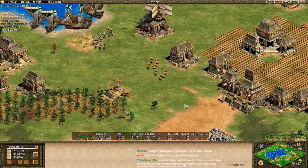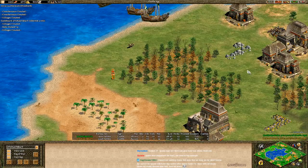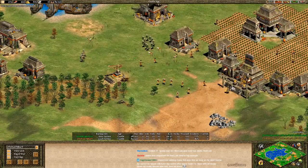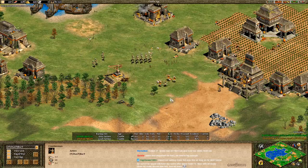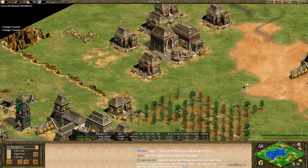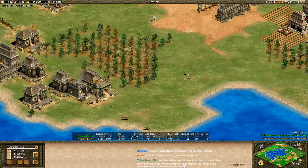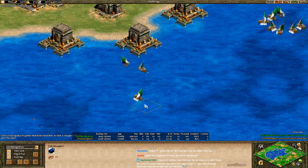Miguel keeps his crossbowmen within range of his war galleys and holds steady. Bakkt grabs a relic. In theory if Bakkt could go imperial soon and start massing Eagles, maybe he could come back — but villagers are going down left and right. Bakkt still can't fight toe to toe: plus one damage versus Miguel's plus two. Too much to deal with. Miguel was smart not to add mass fish right away until he was sure he still had the water.